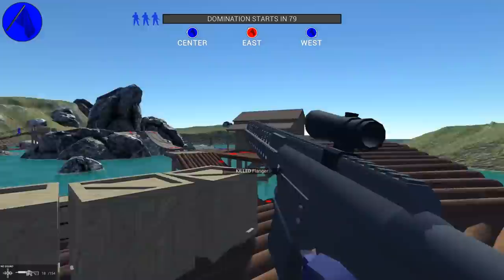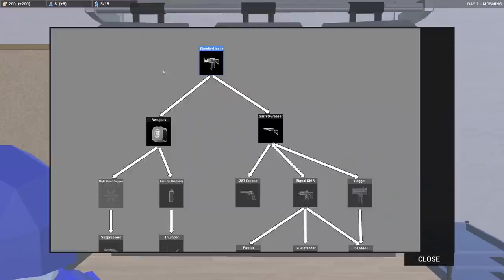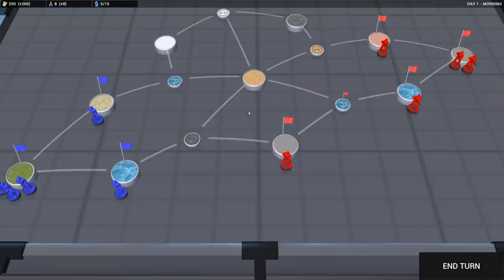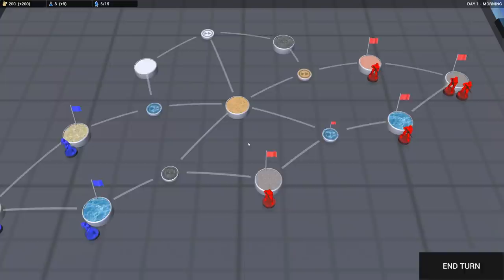So conquest mode - I've noticed that the map has changed. There's no new additions to the technology in vehicles or the weapons department. We don't have any news about secret weapons, but look at this tile. This one is a road tile - after you capture it, battalions on this tile can move again once per turn. There's also been updates to the AI for conquest mode so they will attack you for multiple points instead of just one to one. So they're getting smarter and they'll think multiple moves ahead. So Ravenfield is in early access 19 - we've got conquest mode updates and a new map in a new game mode. It's not my favorite game mode, but it's new. Anyway, thanks for watching another episode of Ravenfield. I'll see you guys in the next one.